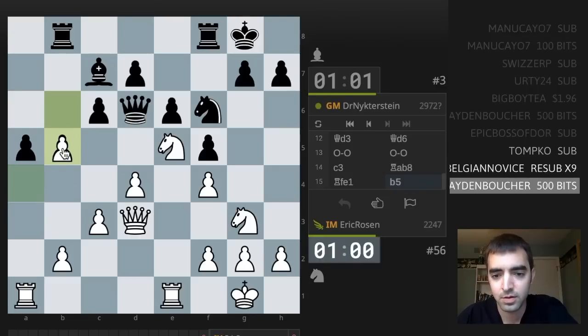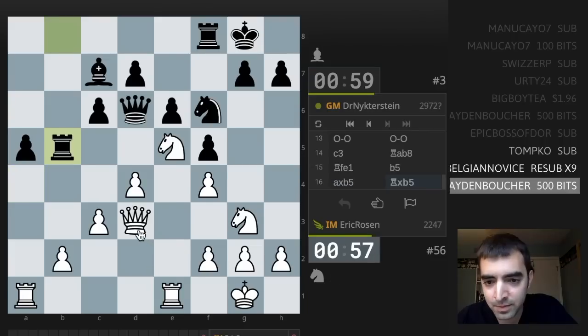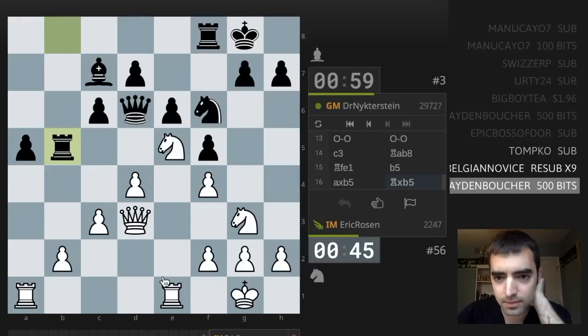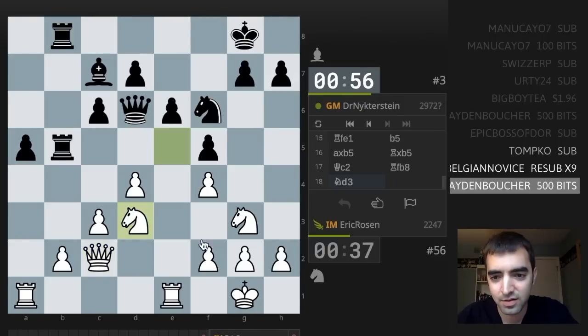b5 — interesting move. Let's take and play rook e2. The b-file. Maybe I should put my knight back on d3. I have queen or knight c4. It's slightly passive, but my knight on d3 makes me feel safe. The other knight should maneuver probably to f3 — knight f1, knight d2.